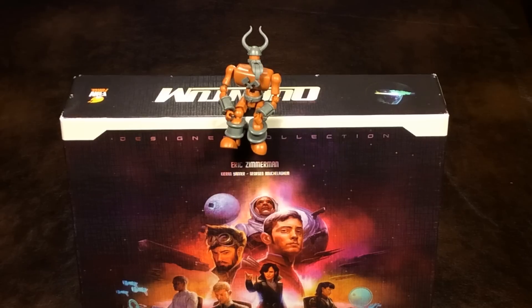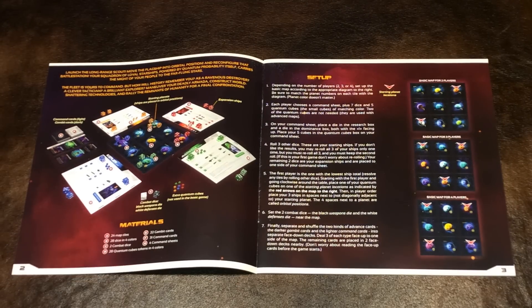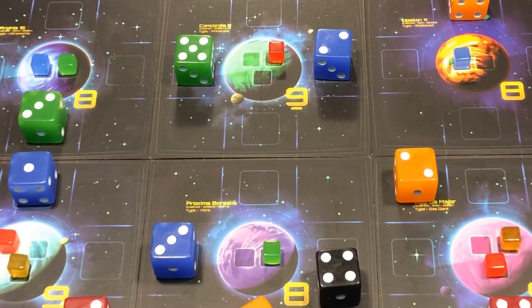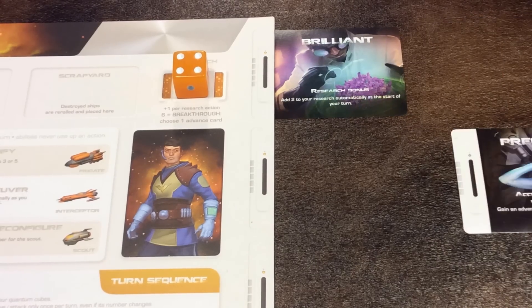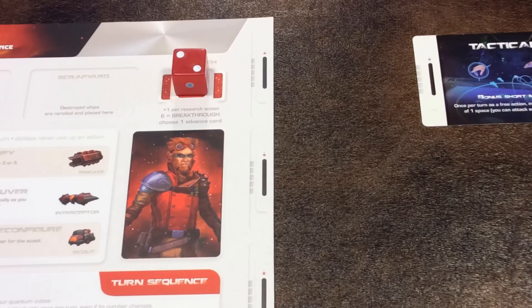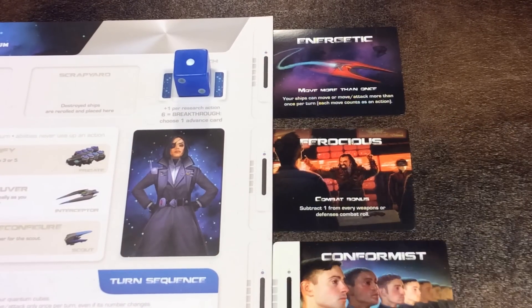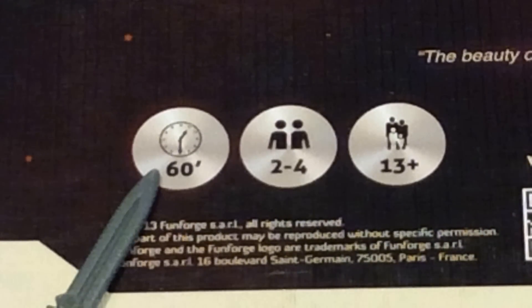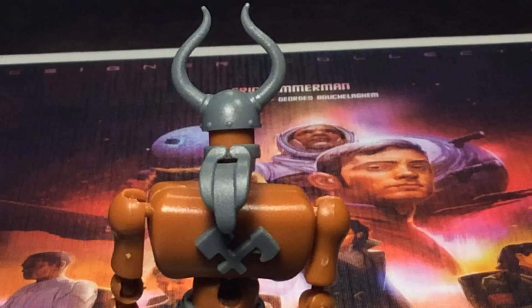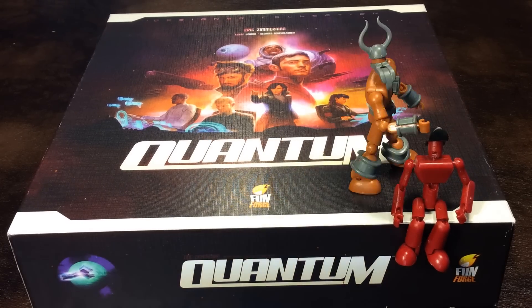So what makes this game so fun? It's easy to learn and teach because it has a simple set of rules. It's tense because you're constantly trying to prevent each other from scoring those quantum cubes and winning the game. Those advanced cards can really give your faction a technological leg up on the competition and make the game really interesting, especially when you get a sweet combo. And it can all be played in less than an hour — not bad for a 4X game after all. I suggest you play this game yourself, and if you've been on the fence about buying it, I can assure you that you won't be disappointed. Go ahead and take that quantum leap.